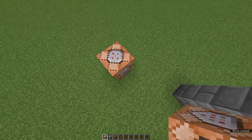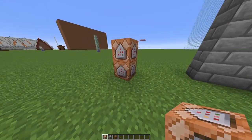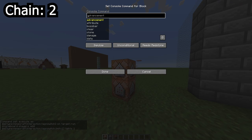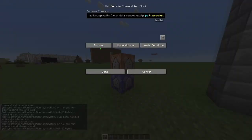Now, place two command blocks like this, making sure they're facing into each other. You can hide these somewhere in your world. Paste chain one into the bottom one and chain two into the top. Set the first command block to repeat and always active, and the second one to chain and always active.